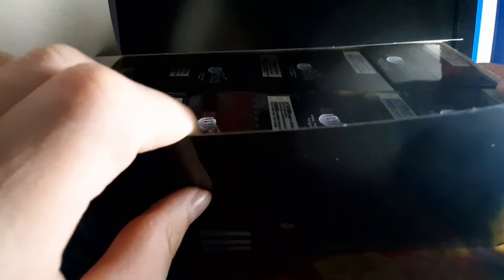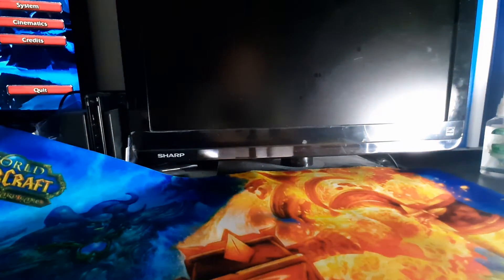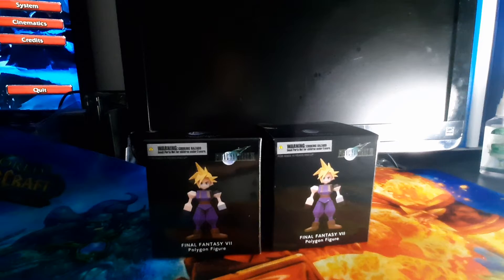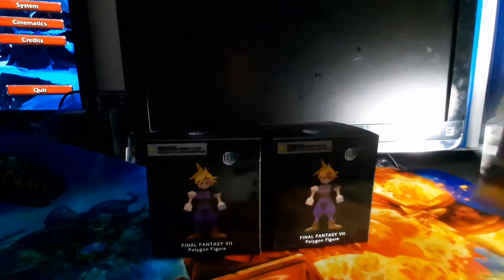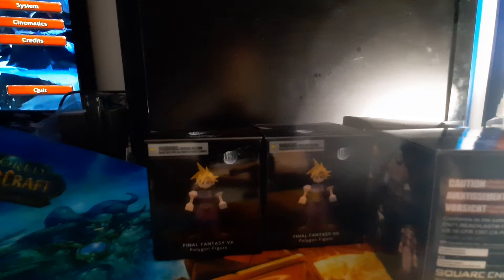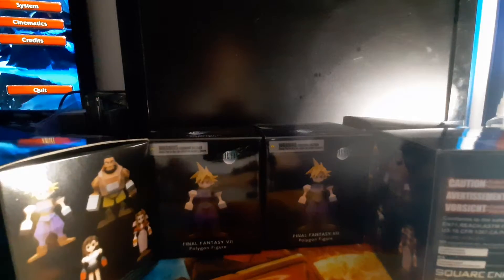So there is 1, 2, 3, 4, 5, 6, 7, 8 — and another set of 8. I don't know if we actually get everyone in the set or how it works. I'm just going to pull them out of the box. This is what the boxes look like. I hope it's not telling me what the characters are — good, the box is just half Cloud and all that. So if we double up on anything, that means we're not complete in this set.